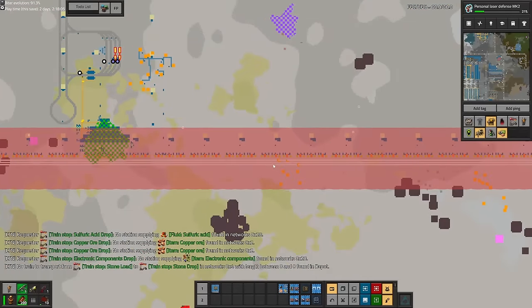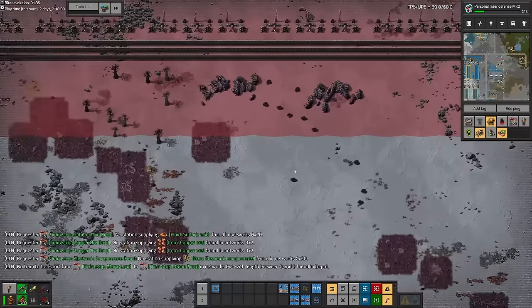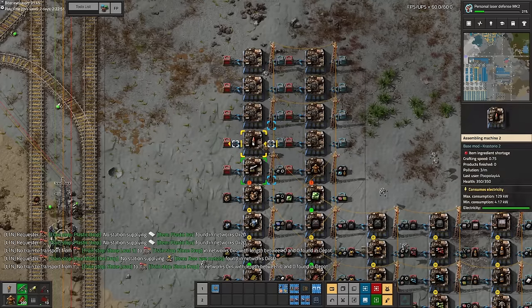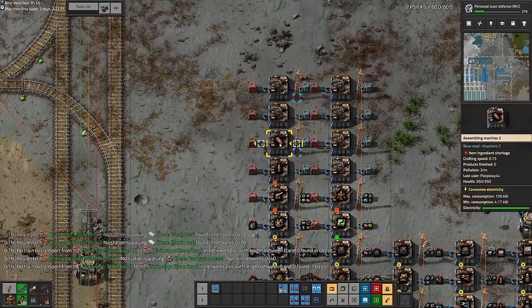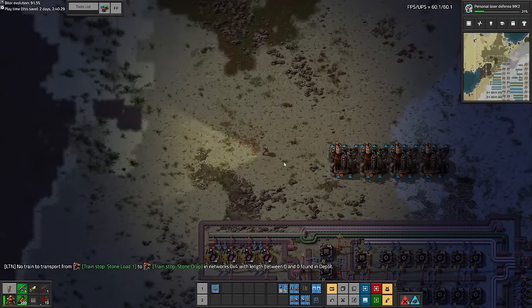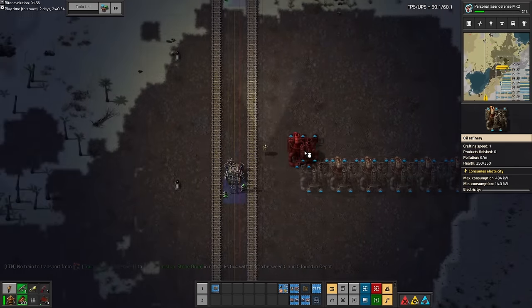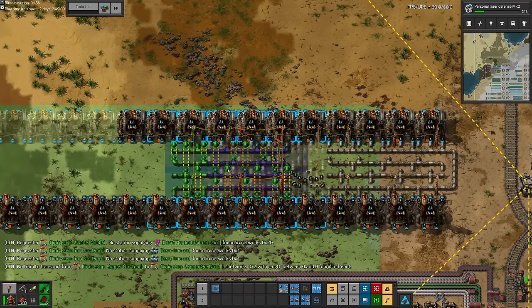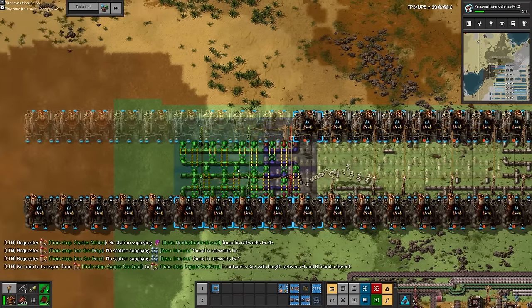At this point there's no shortage of things to do and the next thing we faced was a shortage of oil. Pretty much all of the newest oil patches seemed to be outside our perimeter border, so while I waited for some artillery ammo and artillery turrets to craft in the mall, I started setting up more oil processing. Before I did this I didn't look at what we were consuming the most of, and it turns out it was petroleum gas — which was kind of obvious since we're running all of the base off petroleum gas-based power.